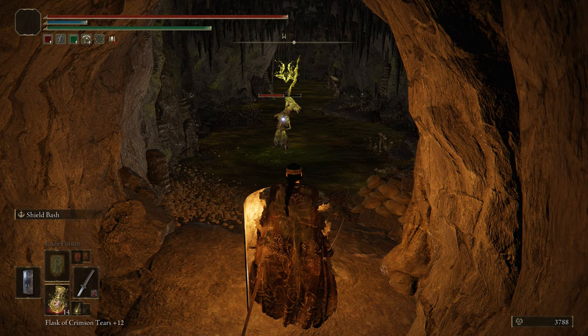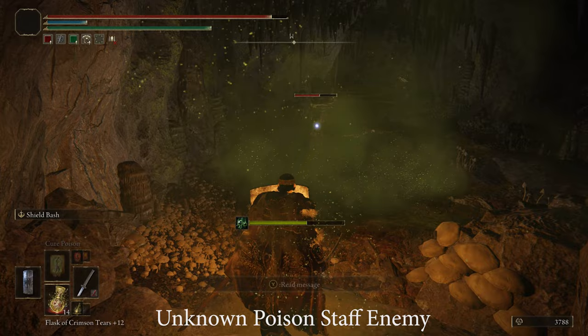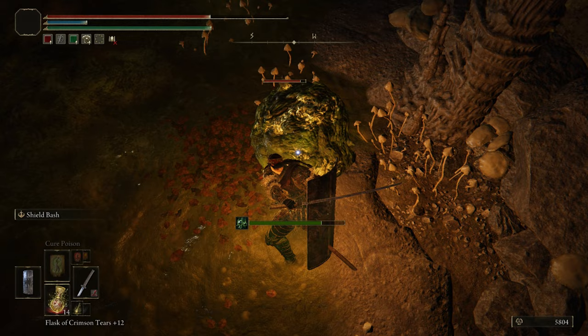These poison enemies inside the cave can cast poison with their staff — their staff inflicts poison status, but they are very weak. Additionally, there are some slugs that are green in the swamp too. They don't inflict poison though.